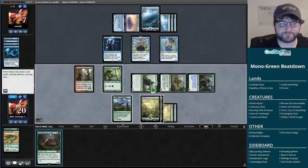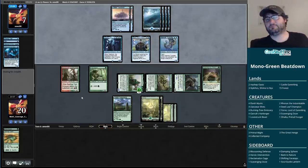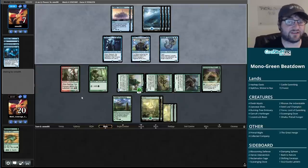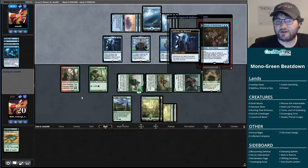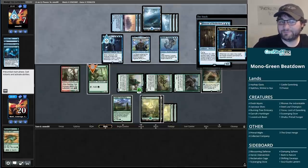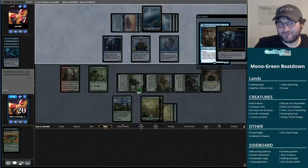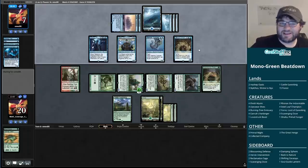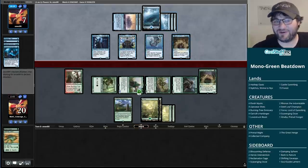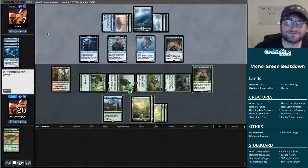I guess we just move to the second main phase, play out Scavenging Ooze, pass the turn, and next turn we'll have four big creatures they have to deal with. They've got Castle Vantress for days - they get a Scry. If they can find a way with three cards to make the game go for a very long time, they'll be in an okay spot. And look at this - a Docent of Perfection, a five-four flyer. If you play an instant or sorcery and have three or more wizards, you flip it. When flipped, your wizards get plus two plus one and flying.